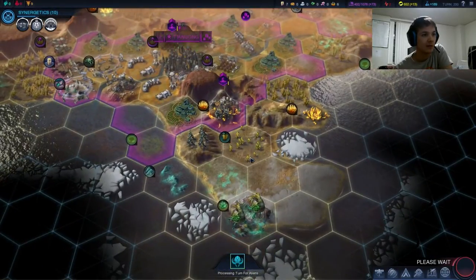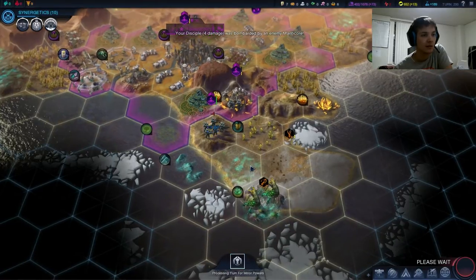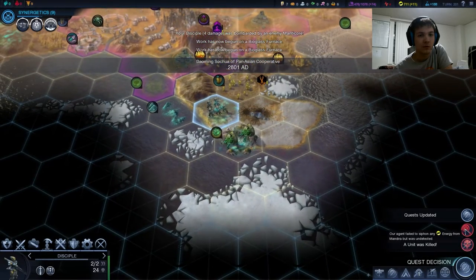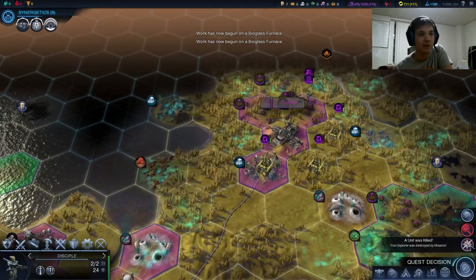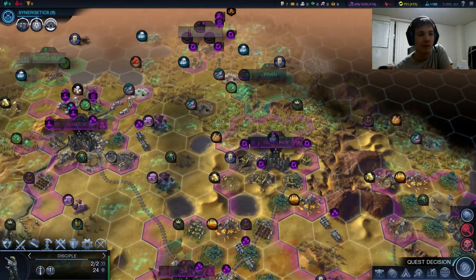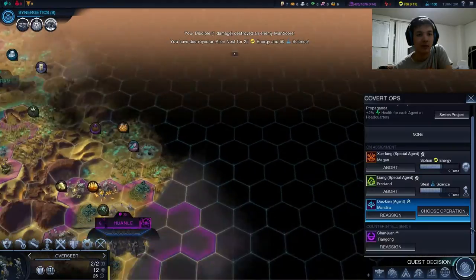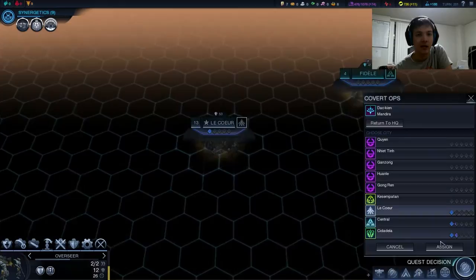The Mana Cores bombard — we're going to take that nest out this next turn. We lost our Explorer — that's all right, we weren't going to use him for anything else. We failed to siphon some energy. That's okay — we want to send him to Le Corps now, because that is where we're going to get our free spy.